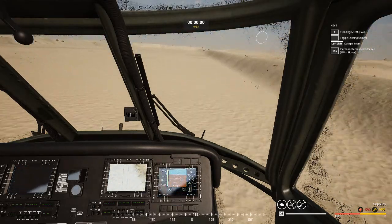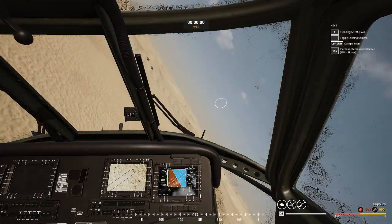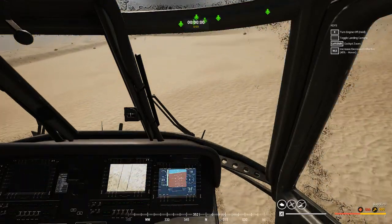We're going to do that again — I'll do it to the left this time as well. Apply the rudder, aggressive tilt, and work the mouse upwards — and there you go.